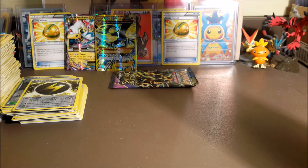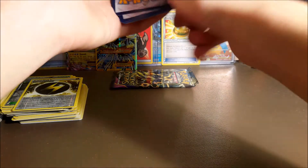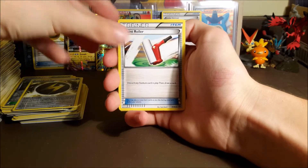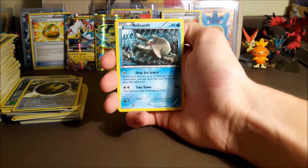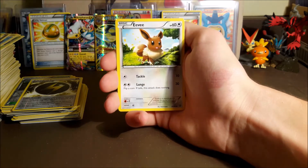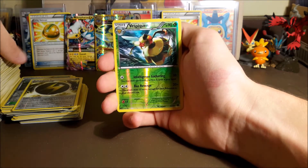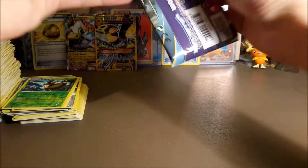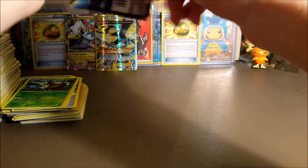You guys can have that code. It's not looking good for Lugia — doesn't look like we're going to pull another ultra rare in this box. We got Paint Roller, Gloom, Vaporeon, Relicanth, Inkay, Combee, Oddish, Eevee, a reverse Vespiqueen, and a regular rare Regirock. One pack left.